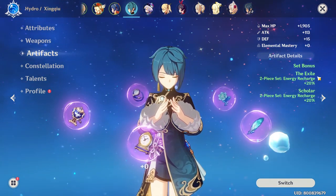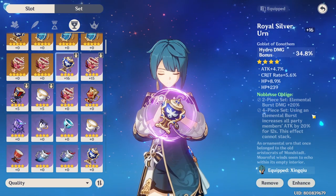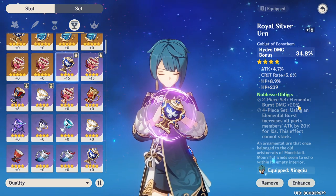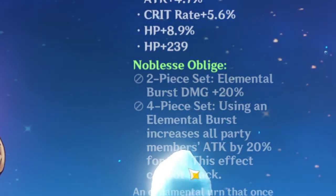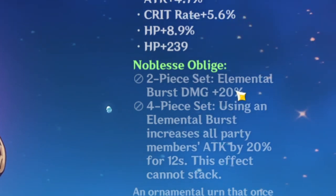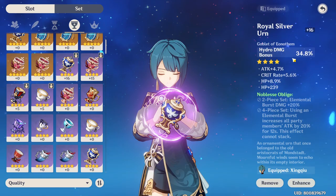End game, I would say you want to farm the Noblesse Oblige set for Xingqiu, because his purpose is to activate Q — his elemental burst — and this set increases that damage by 20%. Also, when he activates it, it increases all party members' attack by 20% for 12 seconds, which is pretty insane. Every time you activate your Q, you boost your own elemental burst damage by 20% and everyone's attack in the party by 20%.